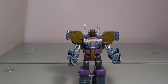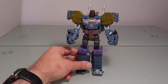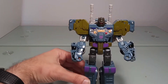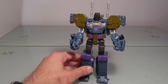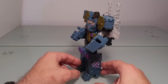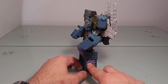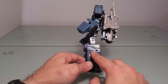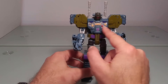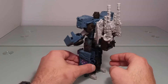Et voilà, mesdames et messieurs : Onslaught dans son mode robot! On peut juste ramener les canons un peu plus en avant. On peut dire que le mode robot est un peu plus chouette et surtout plus détaillé — on a des petites couleurs, du silver ici par exemple. Le torse est peint avec des détails. Il fait un peu moins monochrome que le mode alternatif.